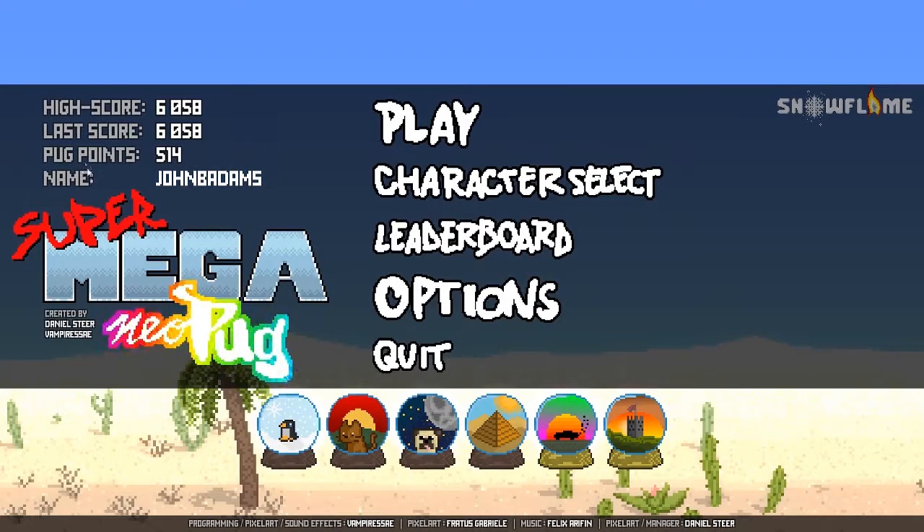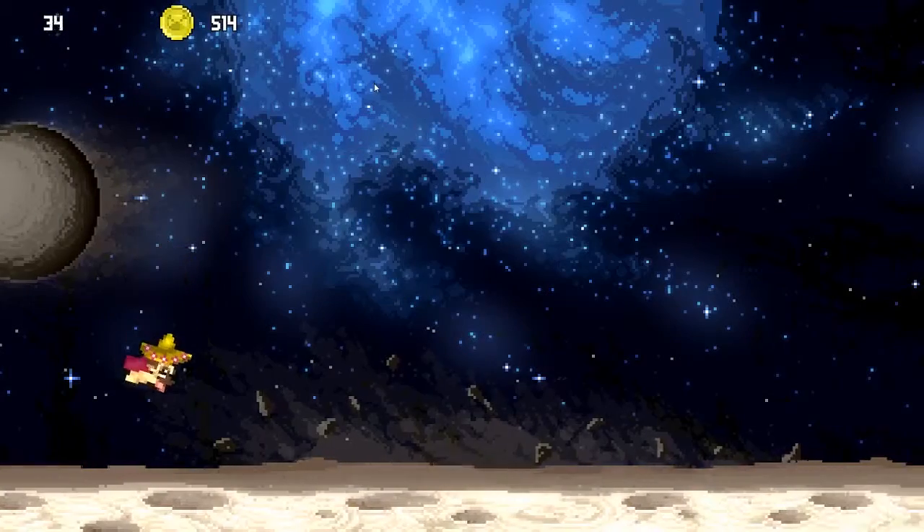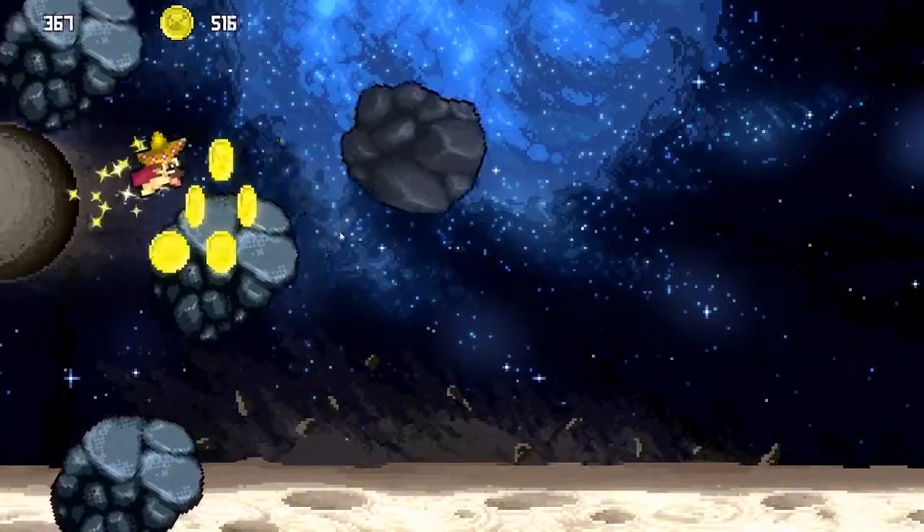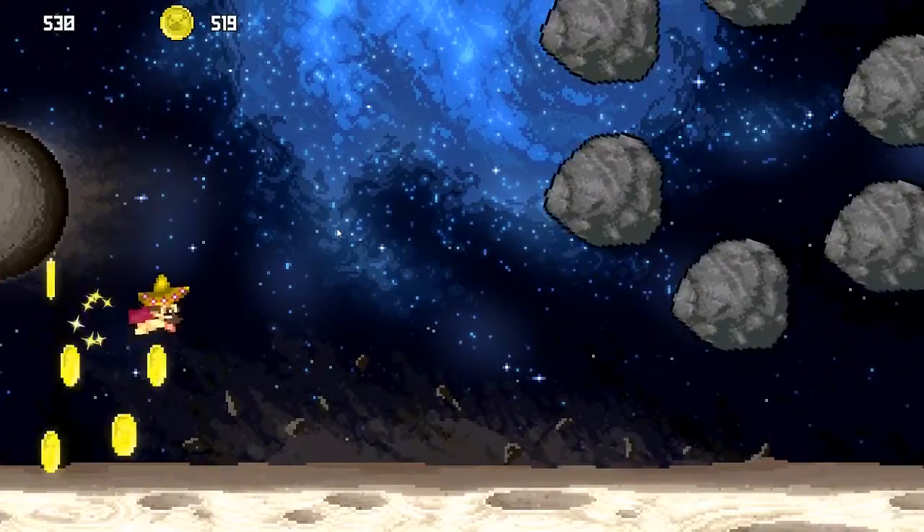The pug points are the coins, but there's literally nothing to do with them. Nothing. Felix Eferin — great job on the pixel art. Daniel Stier, Fratus Gabriel — I hope I'm saying your name right, great job. Vamp Pyresay, you programmer — I wish nothing but destruction upon your house. There's no coincidence in the asteroids.